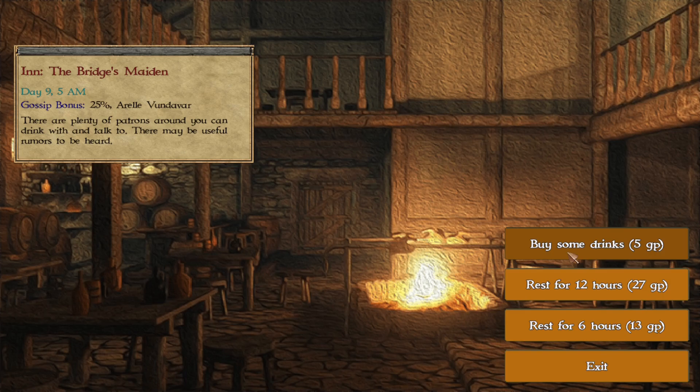We have a 25% chance for gossip, which we can increase as we improve our stats and perks. This is a good way to get extra experience — find things to fight, progress quests. Especially if you go to the town hall to accept quests. Go to the inn, buy some drinks to listen for rumors, complete the quest, and go back to the town hall to claim your experience. Always make sure you get your gossip bonus high enough so you're more likely to hear something.